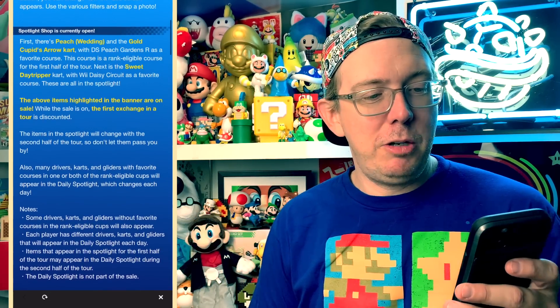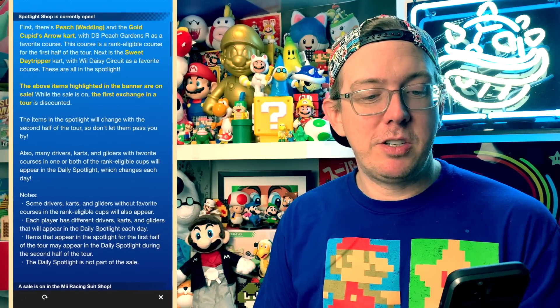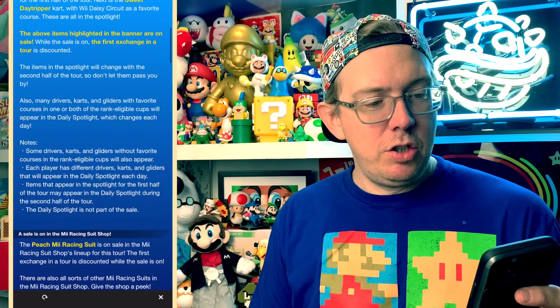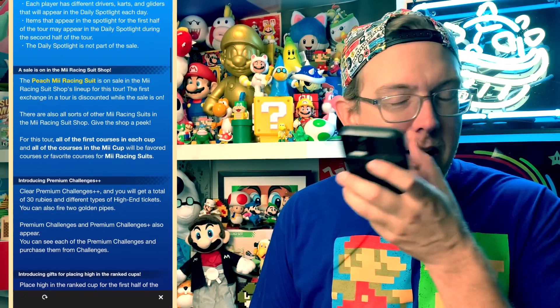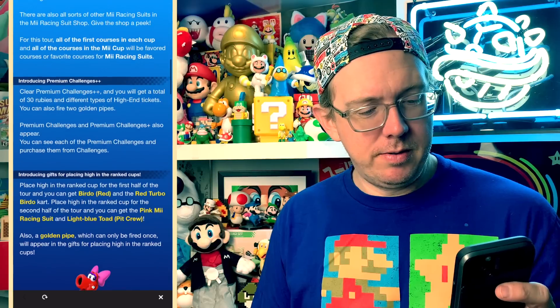Spotlight is open: Peach Wedding and Gold Cupid Arrow cart with DS Peach Gardens as a favorite course. I don't remember what my cart is on DS Peach Gardens R, but we'll see if we can use that Cupid's Arrow. Peach Mii Racing suit is on sale — it looks like the Daisy suit; very similar, really nice design. Where's the pink suit?